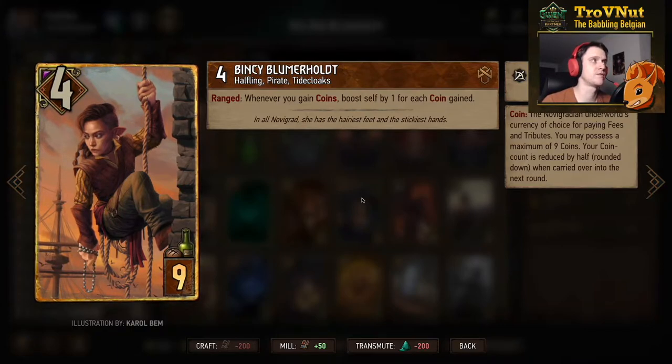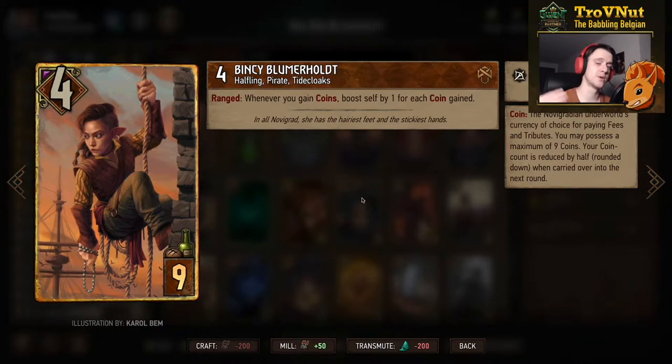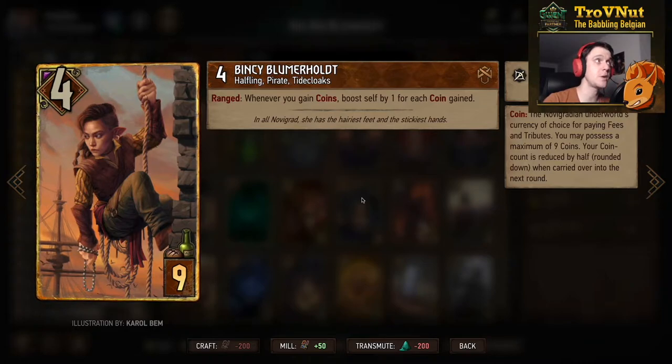Bincey is a very favourite card of mine — nine provisions, four power, which went down from ten provisions. If she's on the ranged row, whenever you gain coins you boost yourself by the amount of coins you gain. So if you use your leader ability with an empty pouch the moment you play Bincey, she will boost herself by nine immediately — a 13-point card on top of the nine coins from your leader ability. Very powerful.